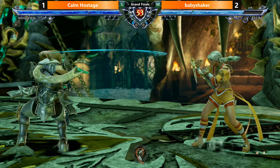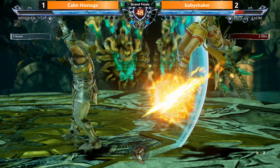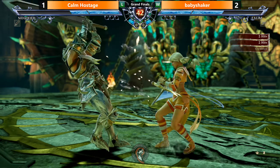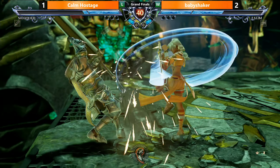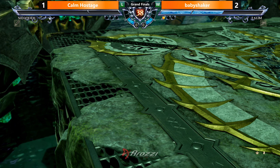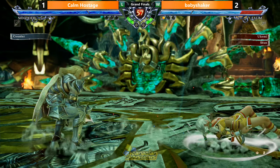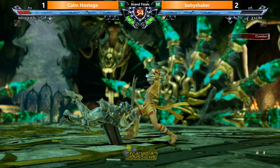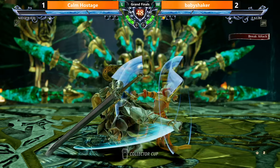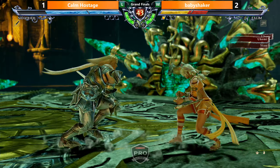Nice A-slide B to start it off. Trying to zone him out, but the Wind Cannon has such good range on that move. Baby Shaker definitely loves to let Calm Hostage get into the rhythm. Going in here. Let's him get into the rhythm of using his stance transitions until he knows he's in a stance where he can just back away and hop into Wind Cannon, getting out of Siegfried's range.